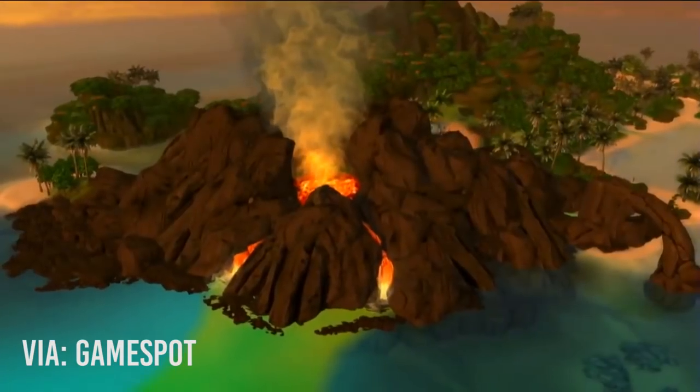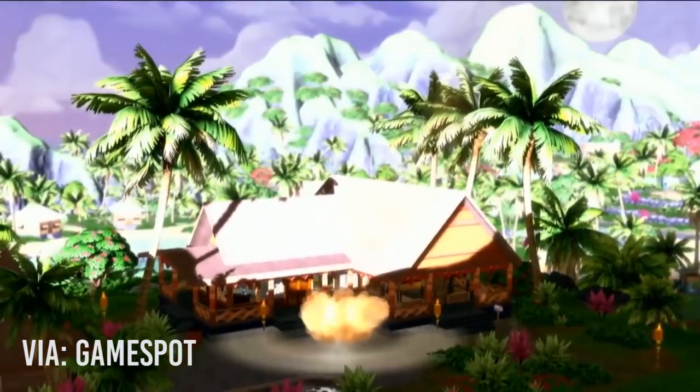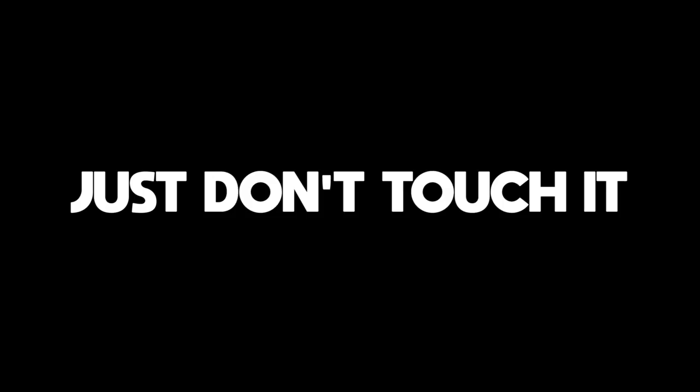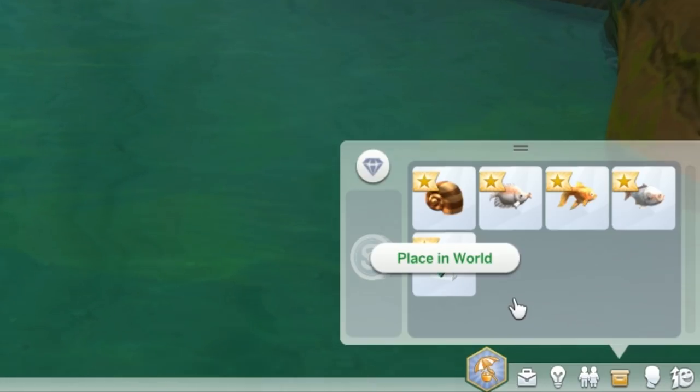Even though the volcano can explode and launch giant rocks up in the sky, there's absolutely no chance that your sim will get crushed to death, like the meteorites in The Sims 3. However, don't touch the rocks while they're hot. If you are patient, you can open it like a kinder surprise and get your collectible goodies.